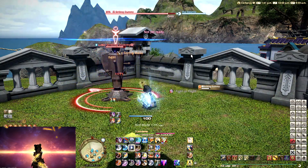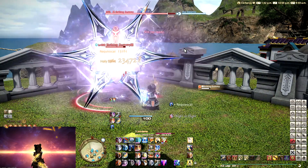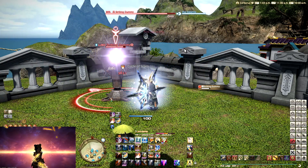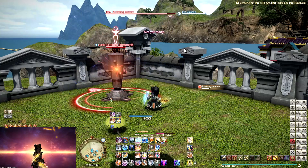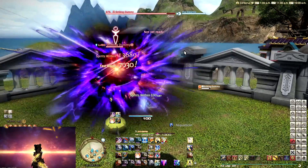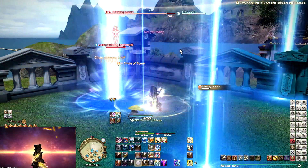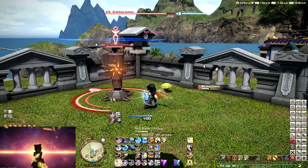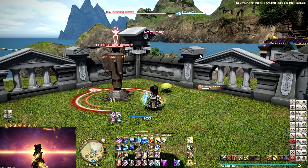Like, around 2.40 GCD is pretty decent for most of the tanks, and you can swap out some pieces here and there to fit something for Warrior. Dark Knight also likes a faster GCD than that. But basically, if you would want to have this super high skill speed, you would not only be gimping your own damage, but it would also make it so that you pretty much can't play the other tanks because you're going way too fast.